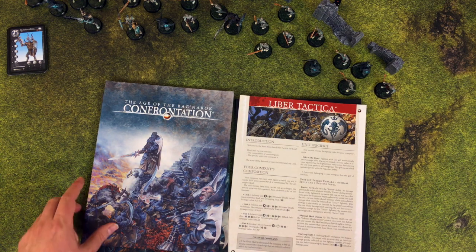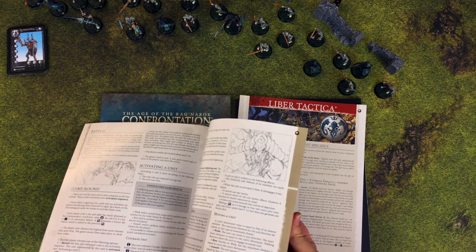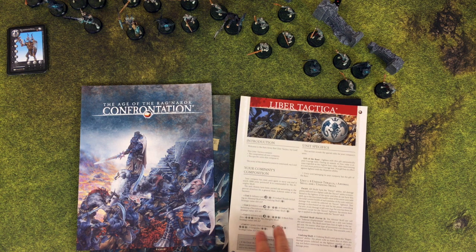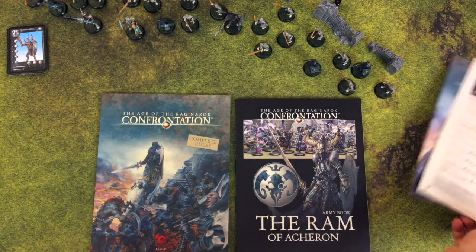The Ram Army Box does include a really basic set of the Confrontation Age of Ragnarok rules, but in multiple languages. You also get a little rundown of the units in the army, again in multiple languages. So that's basically your introductory rules.